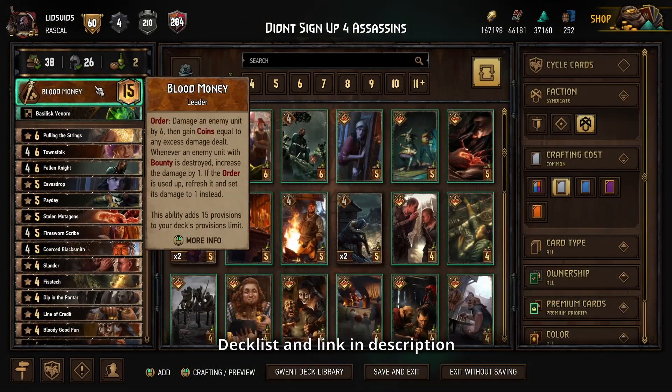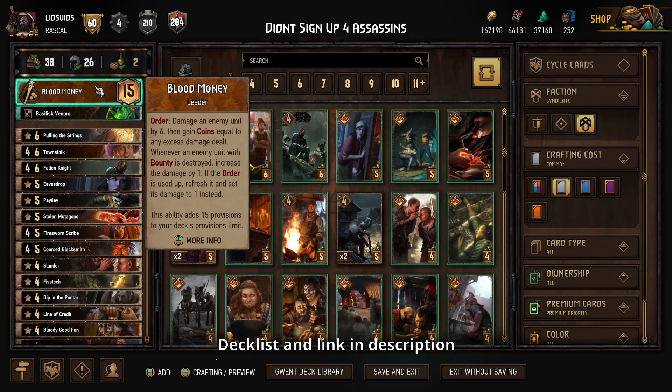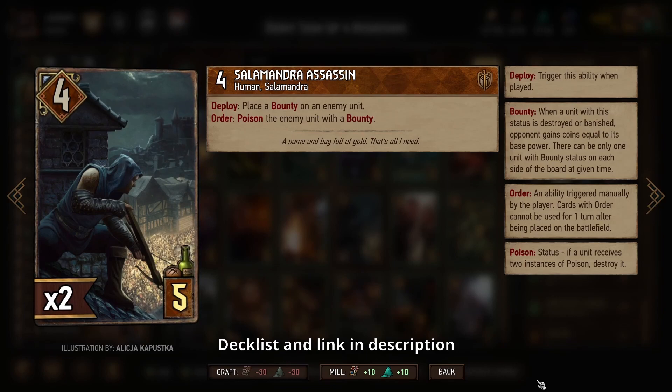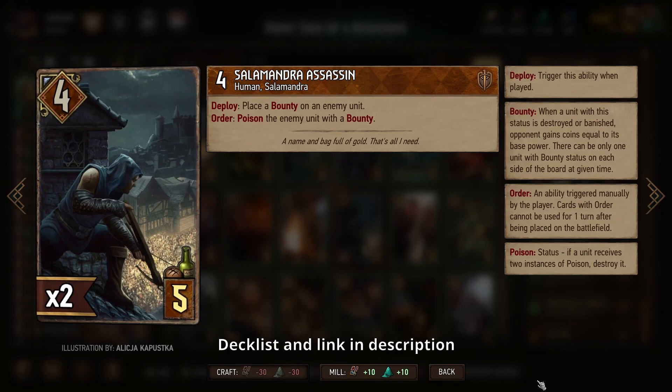Today we'll be playing a Syndicate Blood Money deck that plays just two cards, because we blocked every other Syndicate common card. The only two things that will show up will be the Salamander Assassin — this is really the centerpiece of the deck — because if you play two of these, you can not only put a bounty on a card but have two sources of poison to remove that card. In doing so, that will also power up our leader ability, so if we can't remove a card with poison, we can use our leader ability to do that instead.